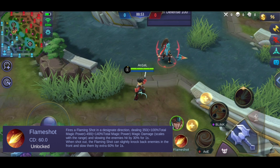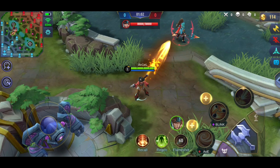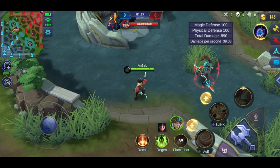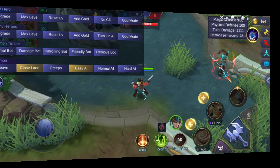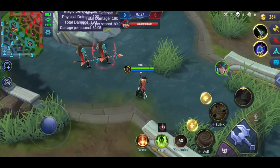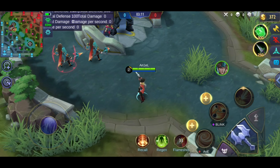Our next spell is called Flame Shot. When you use it, you shoot a flame in one direction. The damage of Flame Shot depends on how far the enemy is — if the enemy is farther away, the damage is larger. One component of the damage is your magic power, so if your magic power is large, the damage is larger. If you use it at a distance, you will knock back the enemy. There is also a slow: 30% if the enemy is at medium range, and 60% if the enemy is far away — but it only lasts 1 second.